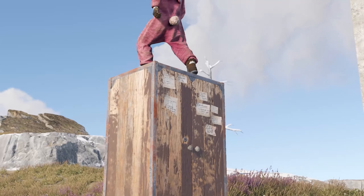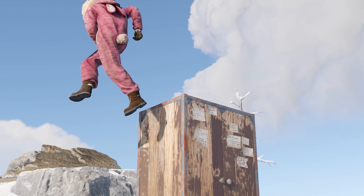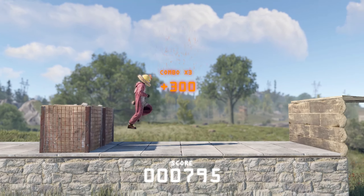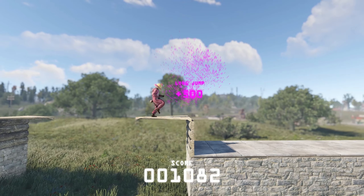The command makes your character clip onto ledges more and pushes him to the center so he doesn't fall. If you would only be making a tricky jump successfully one time out of ten, with this command you will be making it every single time.